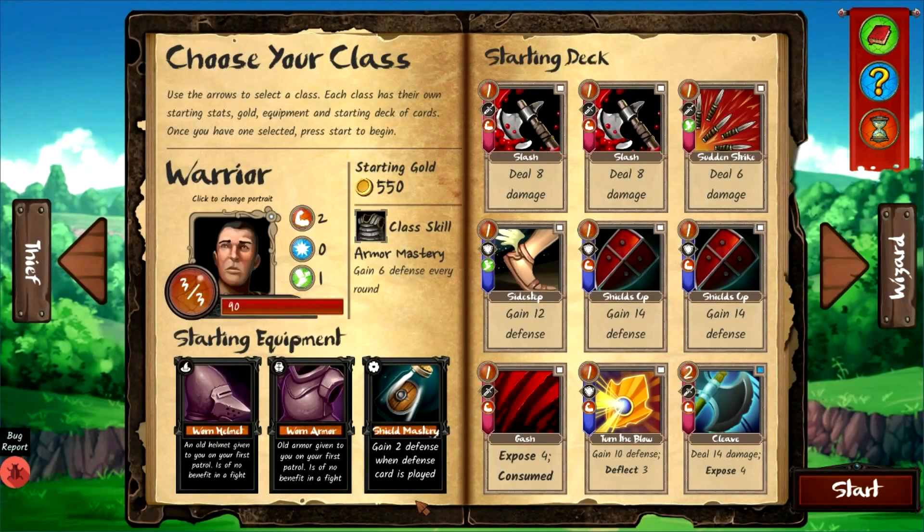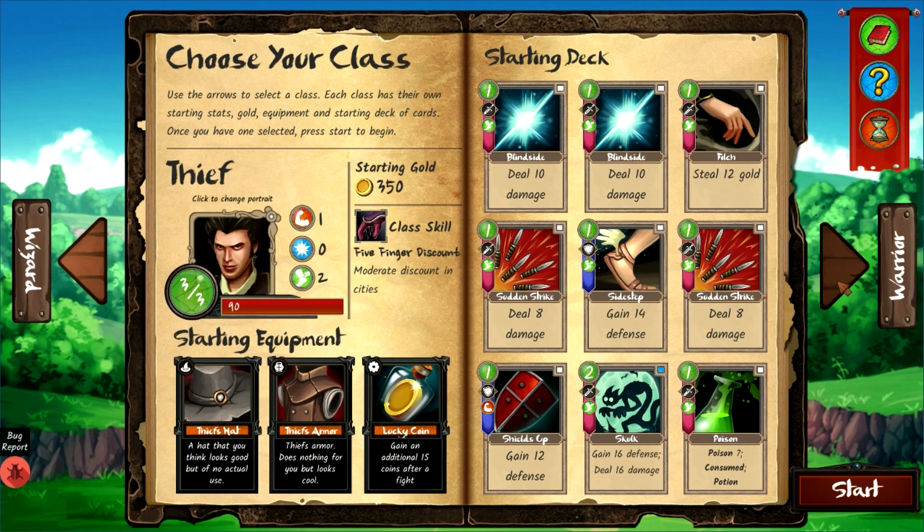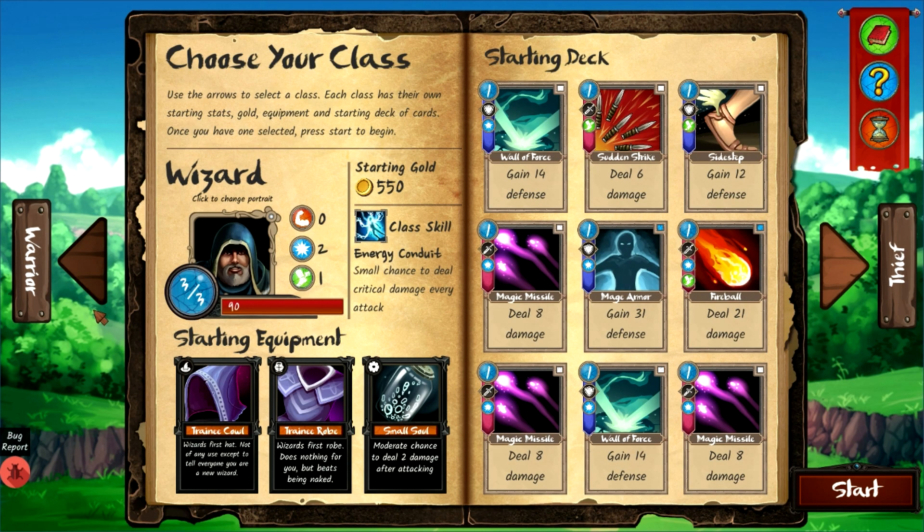It is early access so it's pretty early. I've done the tutorial so I understand the basics, but I've played enough of these games that I can muddle my way through. We have three classes right now: warrior, wizard, and thief. I kind of want to do the wizard. You can see how much gold you start with, your equipment, and your starting deck.